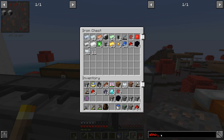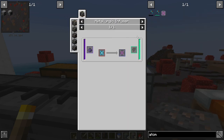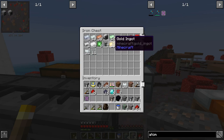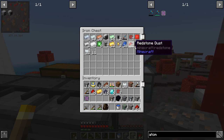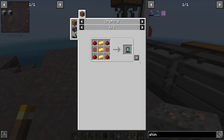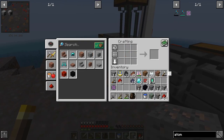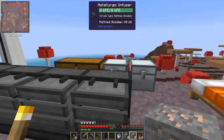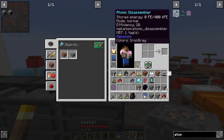Let's have a look at what else we need for the atomic disassembler. We've got the atomic alloy now - we can craft this. I think we need three of those. Yeah, we've got all of that. Let's craft that right now. There we go - and that mushroom is pushing me for some reason, go away!